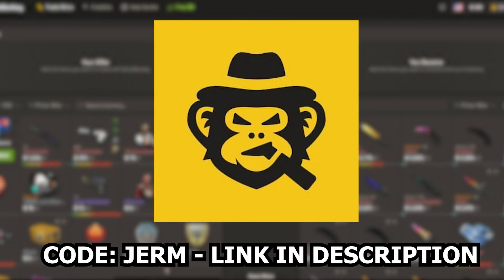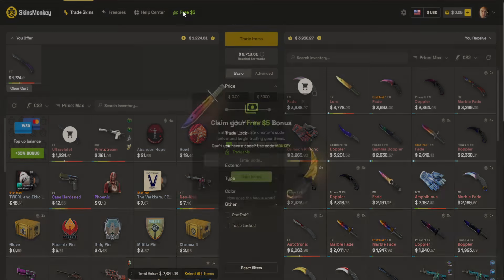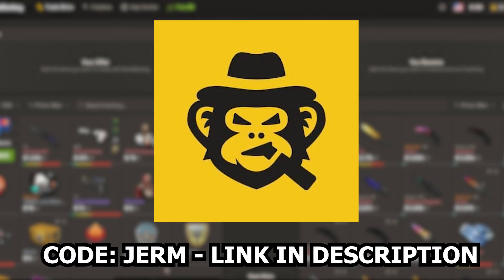Today's video is sponsored by Skins Monkey, an automated CS2 trading platform where you can turn your skins into new ones, simple and easy. All you have to do is click on the skins that you want to get rid of, click on the skins that you want, and then click trade item. If you don't have enough balance for the items you want, you can use code 'germ' to get up to $5 free bonus on your first trade. You can also use that same code to get a 5% extra deposit bonus on top of the 30% deposit bonus that Skins Monkey is already offering. So there's really no reason not to go check out Skins Monkey with that first link in the description.